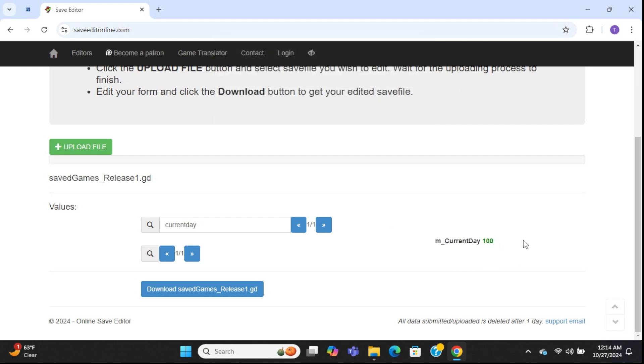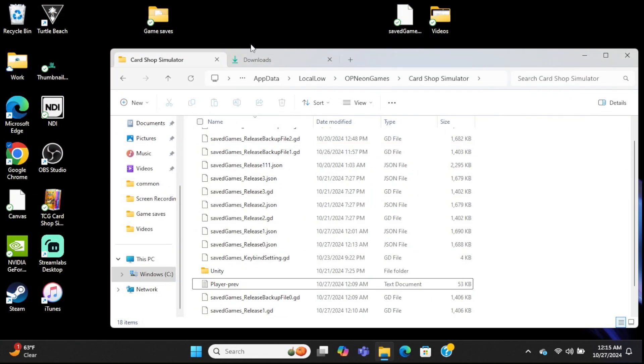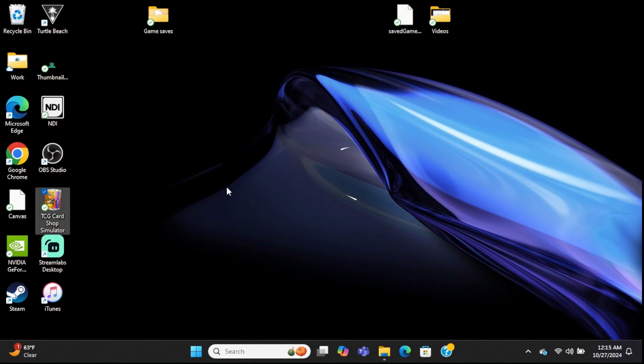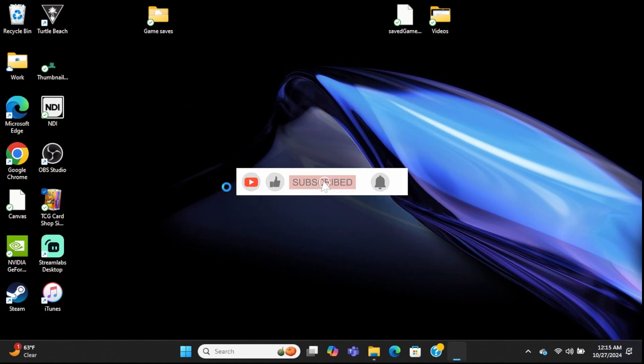If I want it to be day 100 in game, I'll enter 101. That's it — that quick, that easy. We are going to download this, move it over to our save file location, overwrite the existing file, and we're done. As soon as we launch it you will see we have everything completely unlocked.